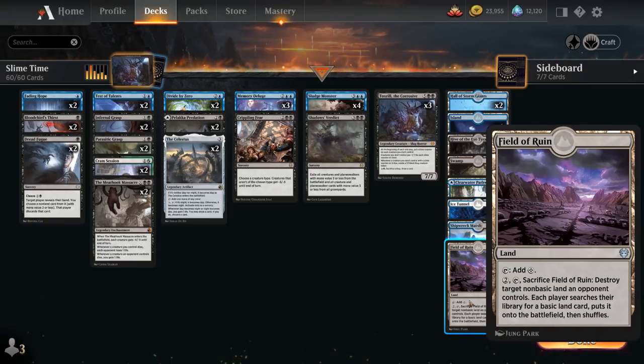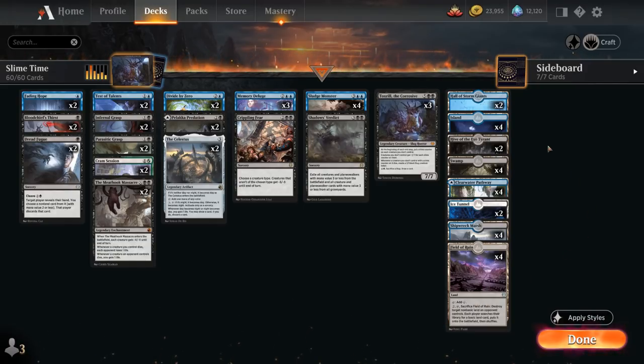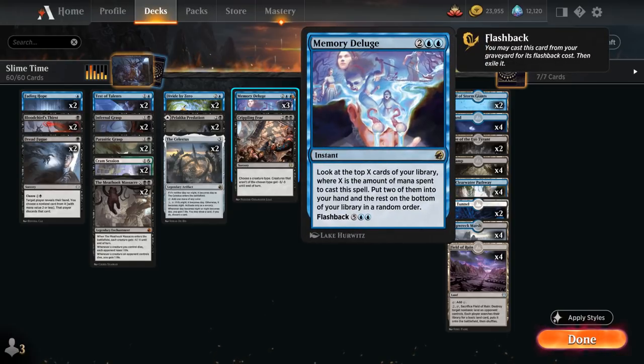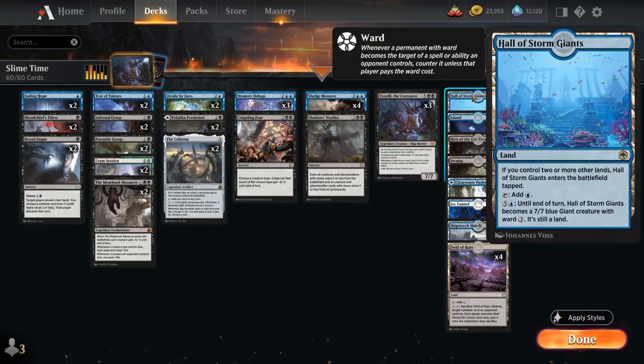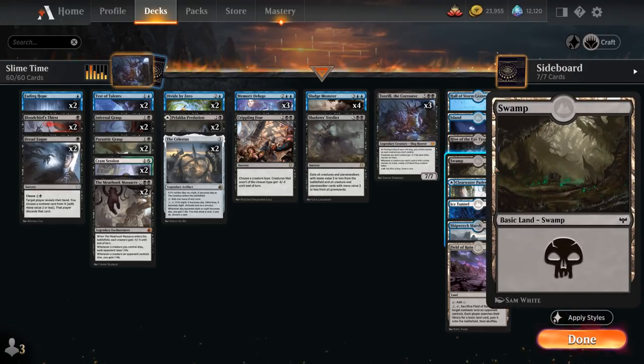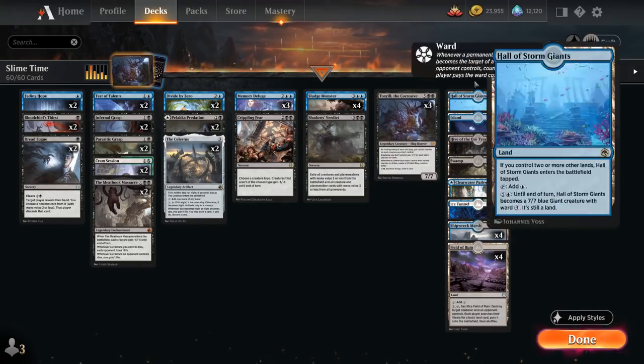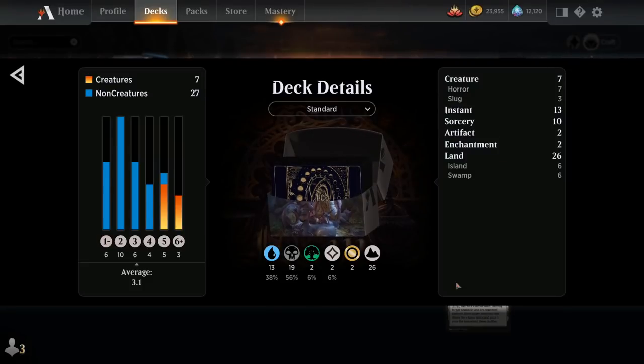We've covered Sludge Monster and Toxtrail. For the mana base, 26 lands in addition to 2 copies of Palaka Predation, plus Environmental Sciences and ramp from The Celestus — a lot of mana sources, important to reliably hit 7 mana for Toxtrail and flashback on Memory Deluge. We have the full playset of Field of Ruin to deal with opposing creature lands. 2 copies of Hive of the Eye Tyrant can exile cards from the opponent's graveyard, and 2 copies of Hall of the Storm Giants as another win condition against control. Rounding out the mana base: 4 basic Islands, 4 basic Swamps, 4 Blue-Black Pathways, Shipwreck Marsh, and 2 copies of Ice Tunnel.